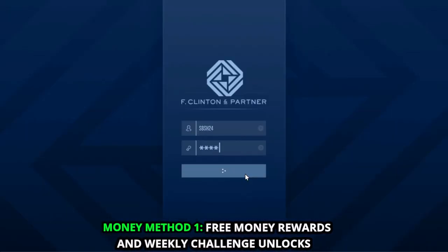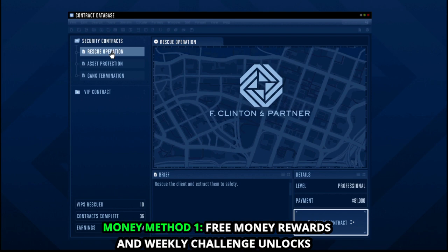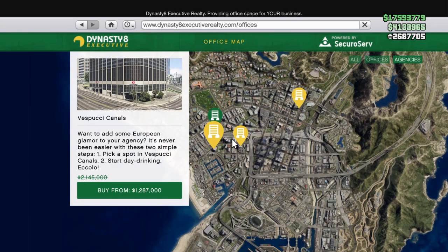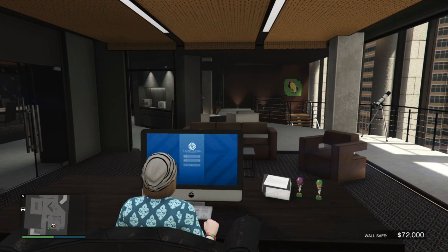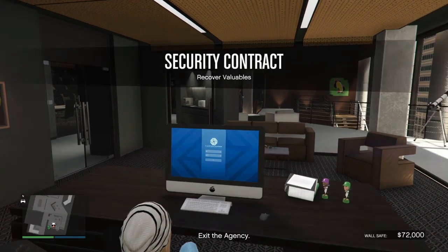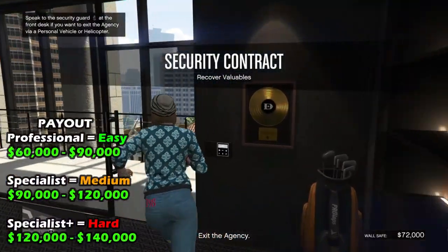Starting off with the first one, we have the Contracts. These are free mode missions that you can start from your Agency computer. To start this mission you need to own an Agency. Fortunately this week we have 40% off all Agency businesses. Some of the contracts available include Asset Protection, Gang Termination, Liquidize Asset, Recover Valuables, Rescue Operation, and Vehicle Recovery.